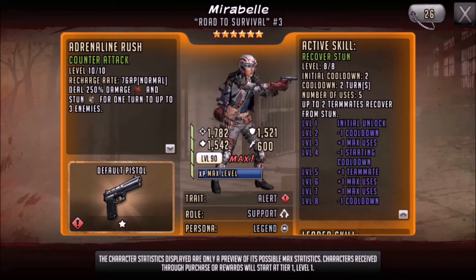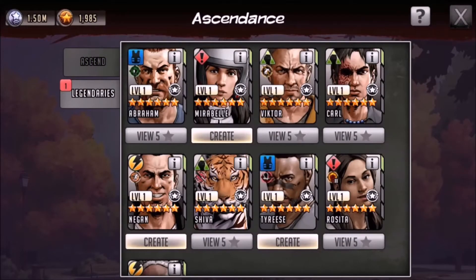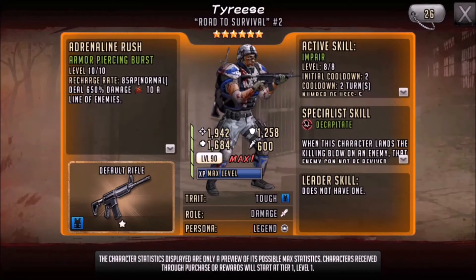Mirabelle has a recover stun and a counter attack at 76 AP — 250 damage and some stun. Now moving on to Tyrese: I'm honestly not a huge fan of him. I think 85 AP is just way too slow. Against five stars it may hold up, but against six stars this guy is absolute jelly. My legendary Shiva just mauls him every time and he never has time to go off at 85 AP. Even though he does huge damage to a line of enemies, I've rarely seen him go off against six stars. I do like the decapitate specialist skill — it really hinders teams that rely heavily on revives.